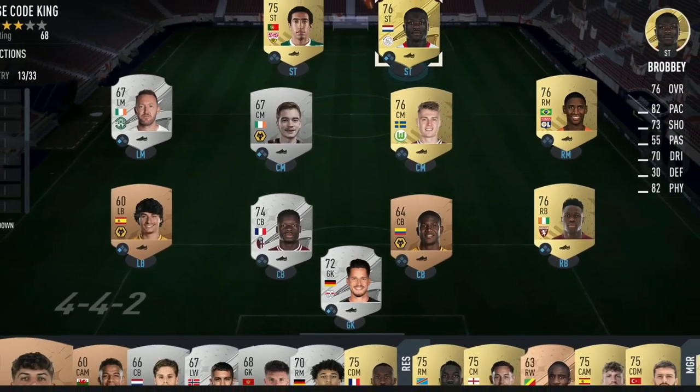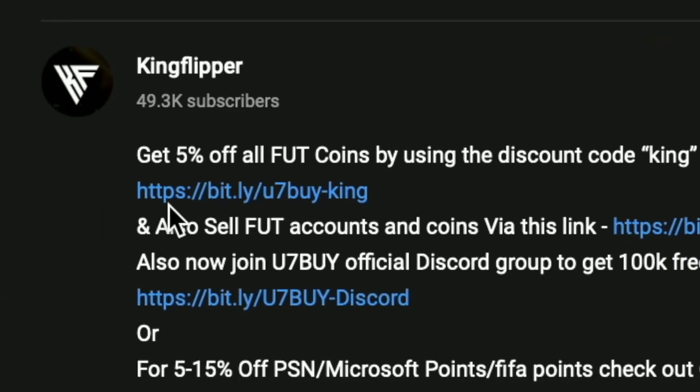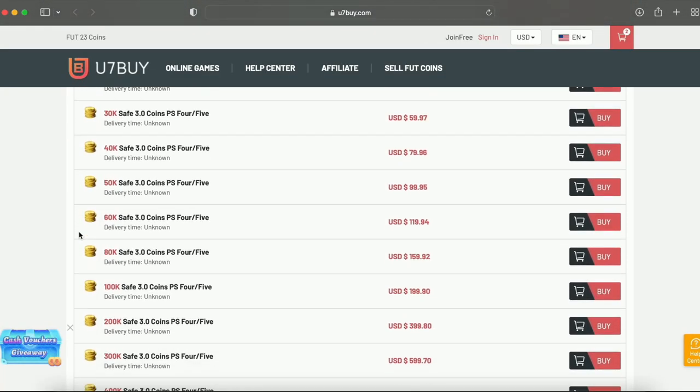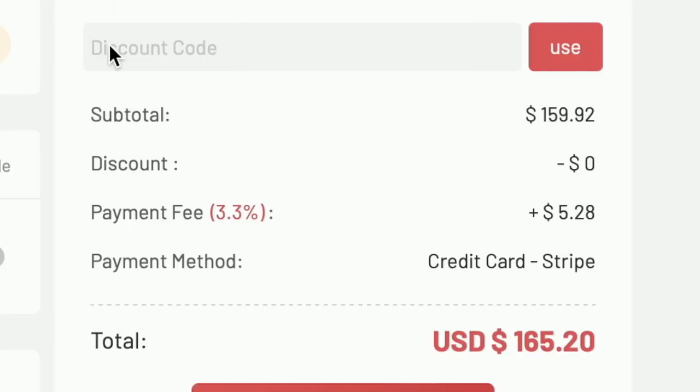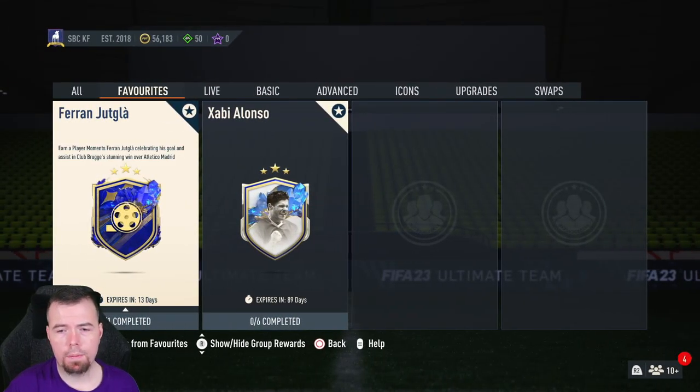You bored of having this starter team? Make it a beast team — check the description below. Get yourself to U7Buy, get yourself some cheap reliable coins, and don't forget to use code 'King' for a cheeky 5% off. Right, let's get into the video.